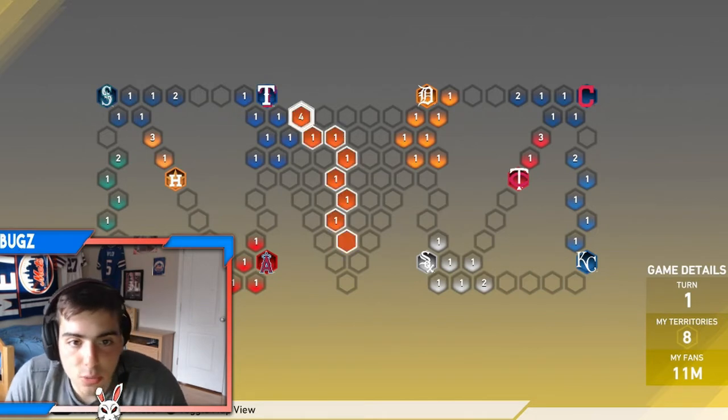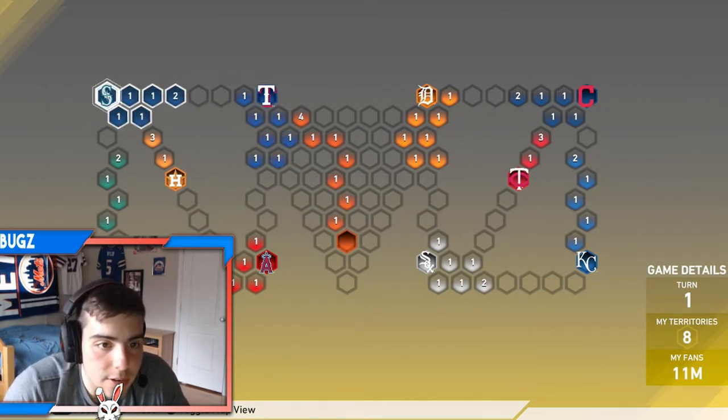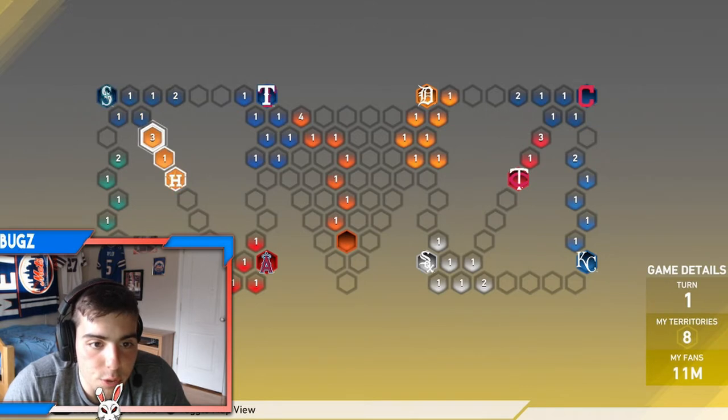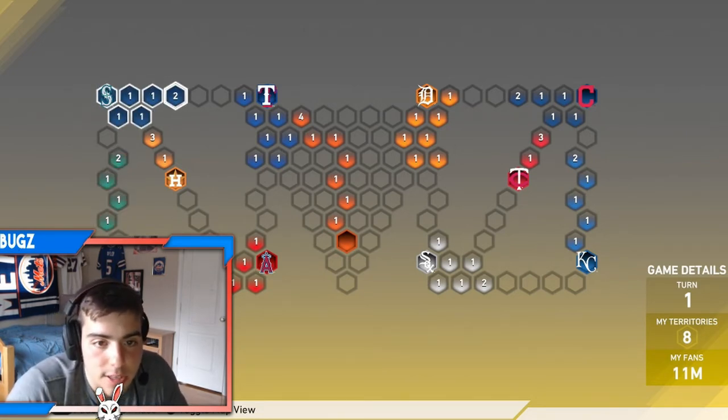After you get all your spaces, you want to attack them and beat them. Then you move your way to the Mariners — you attack them, you beat them. Then you want to close up the gaps, put like 4 here and a couple here. Then go for Houston, then go for the Angels. Then over here you want to go down and hit the A's, and you will conquer the West Coast fast.